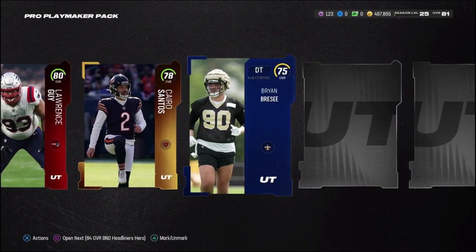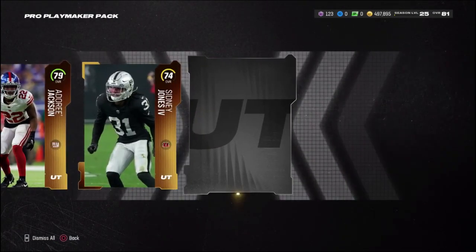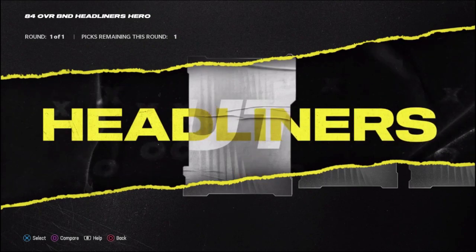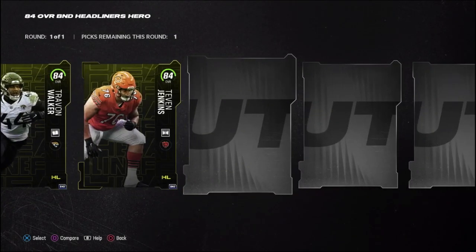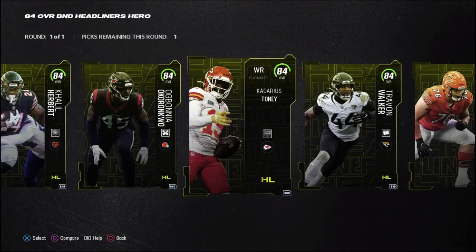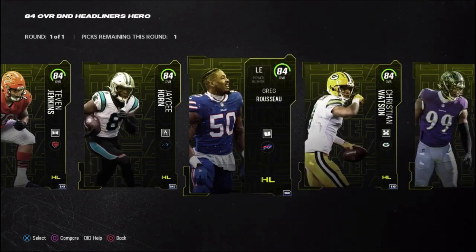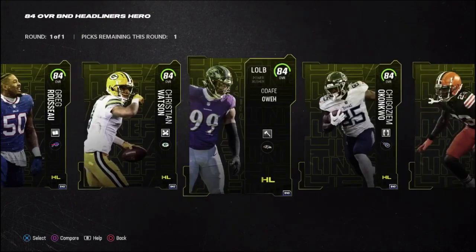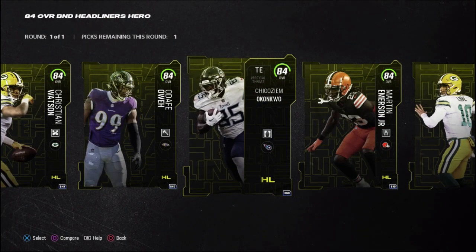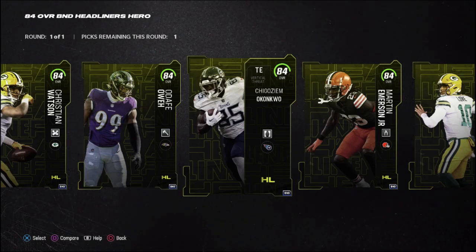We get a 78 overall Cairo Santos — I don't think we had a kicker on this account, so that's a huge upgrade. Finally, we have an 84 overall BND headliners hero pack. I was going to go with Kadarius Toney, but there are some new headliner players in this pack. I really use the tight end position a lot, so I'm thinking we pick the Titans tight end — a huge upgrade for us.